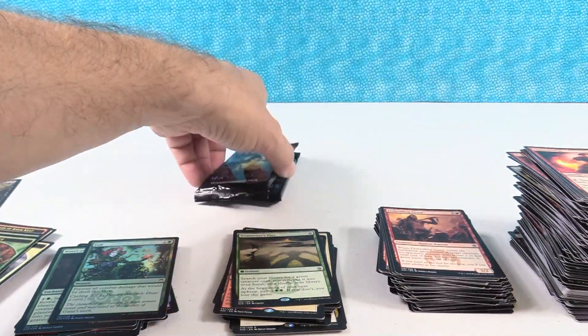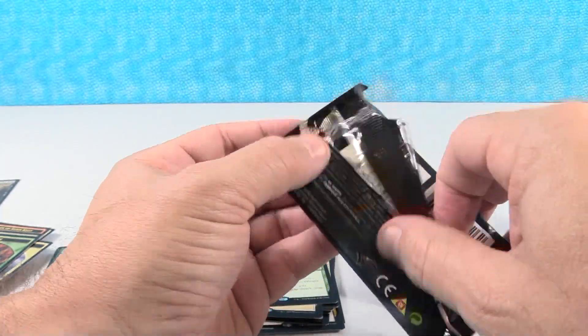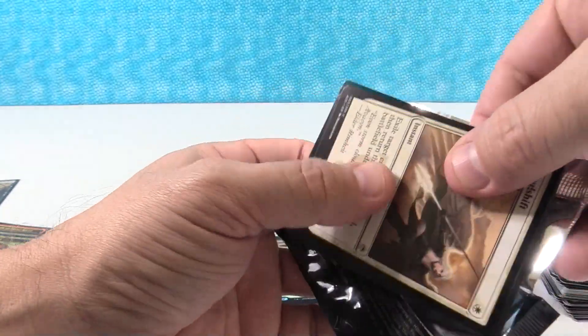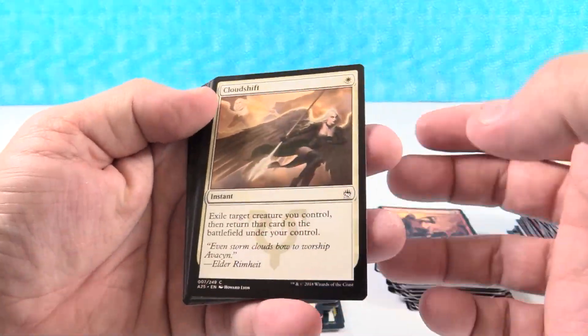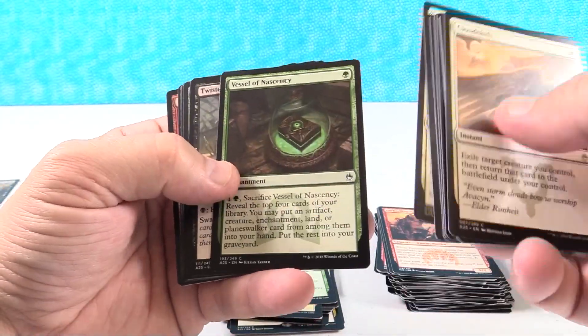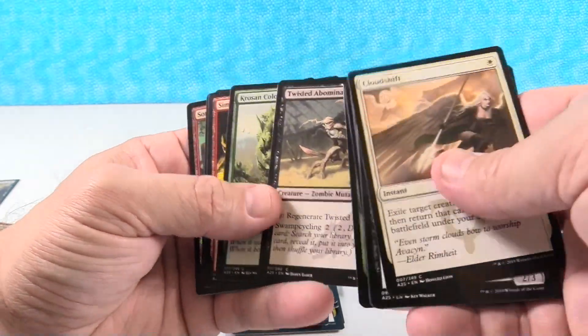That's a card they can reprint because it was available in 4th Edition. It's from Legends — that along with Killer Bees. I would love to see both of those reprinted, just for fun. Because now we can make tokens — we can have ant tokens and we can have bee tokens. I want an ant and a bee token.